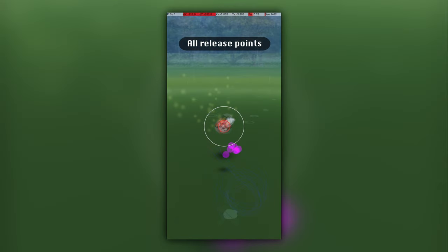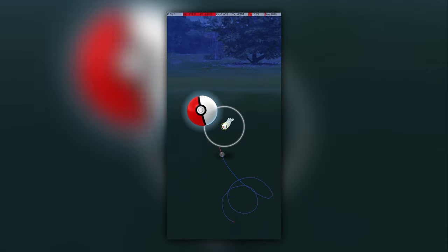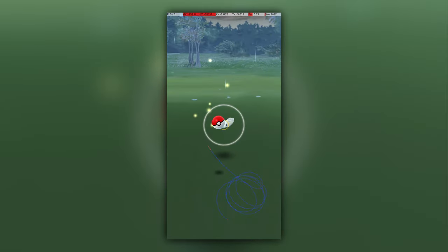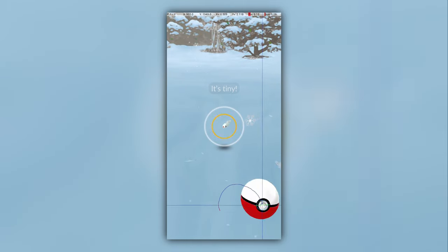Here are the same points mirrored for those who throw to the right. Next, let's look at some specific excellent throws. Just for fun, let's also look at an excellent throw on a tiny Tynemo.